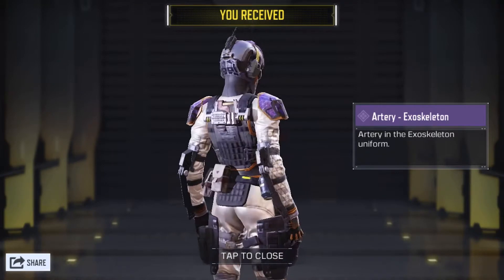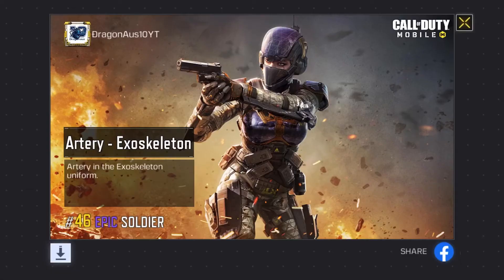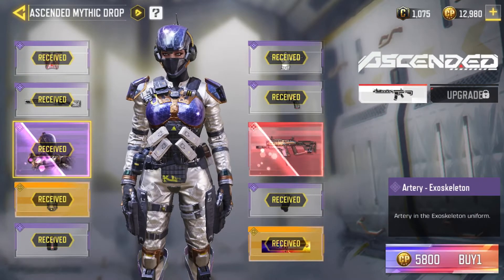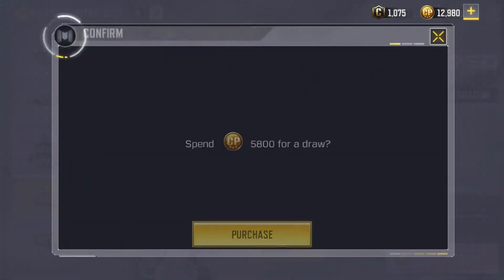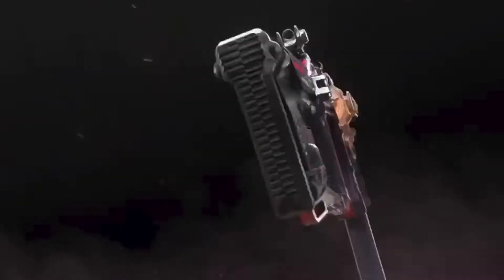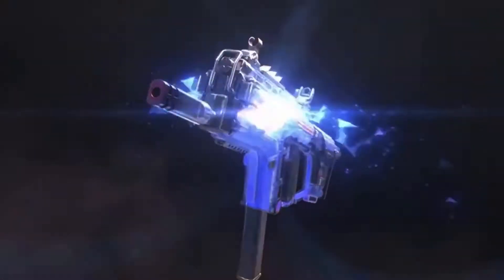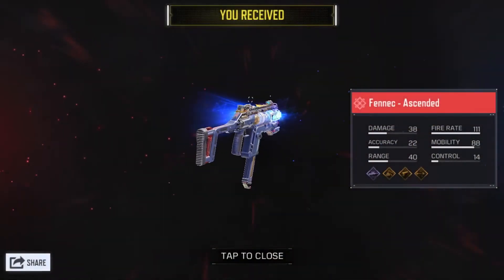The character skin is pretty sick-looking — it's bright but you can't see much of the face or any real character detail, so it doesn't look that cool. 5800 for a draw — this is one of the most expensive last draws. Let's see the animation. That looks cool from the YouTube video they uploaded, but the skin doesn't look very active.